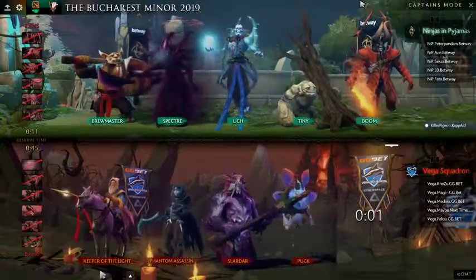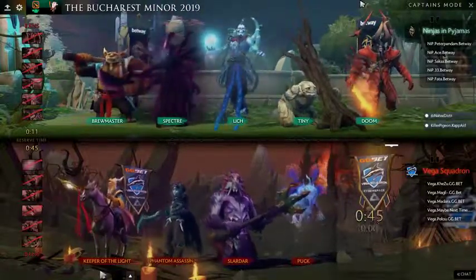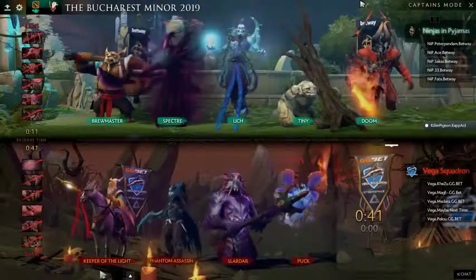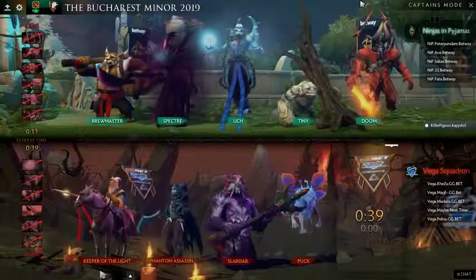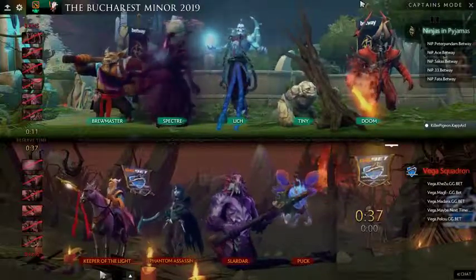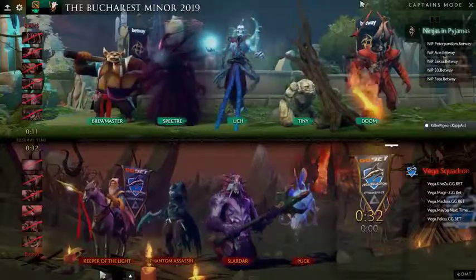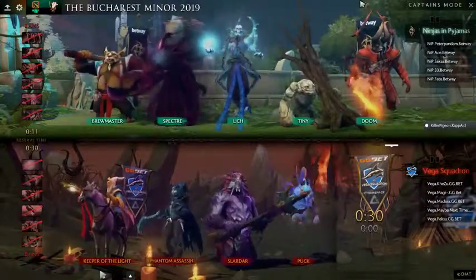We used to see the Slardar-Doom matchup, and the interesting thing is the way Sprint works — if you maximize it, you can get up in the face of the Doom and force him to always target you, then just run away. It'll be interesting to see if they try to play that more aggressive style of lineup from Vega.